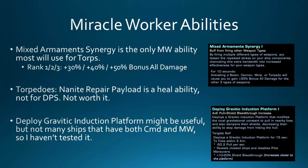Miracle Worker is a really popular specialization, but it doesn't offer much for torpedoes. The only ability that would really boost torpedoes is Mixed Armament Synergy, which gives a damage boost for using different weapon types — so when a mine fires you'd get a boost for your torps. It's okay, but I don't think it's worth taking over Intel or Temporal as a secondary specialization. Miracle Worker also has Torpedoes and Anti-Matter Repair Payload, but that's a heal, not DPS. Deploy Gravitic Induction Platform might be of use but I have no ships to test it on.